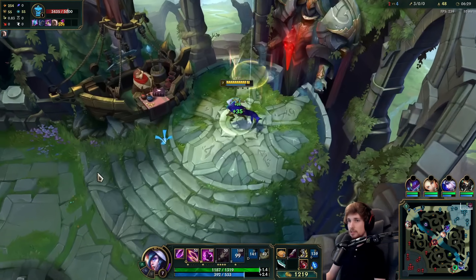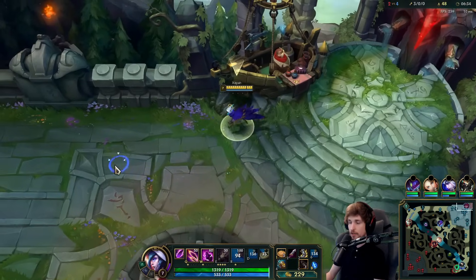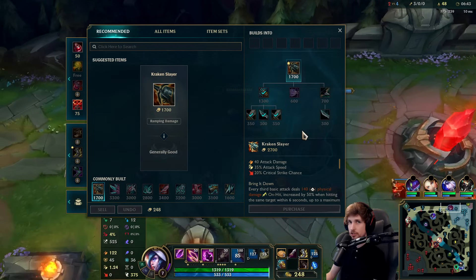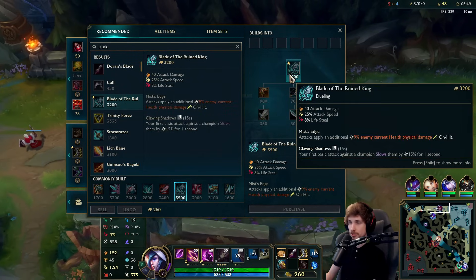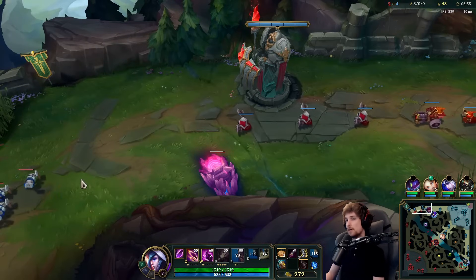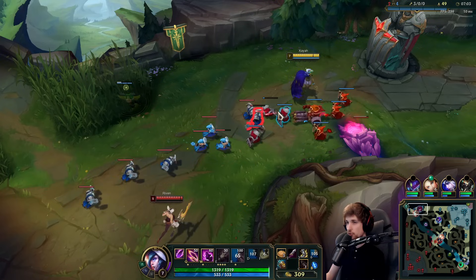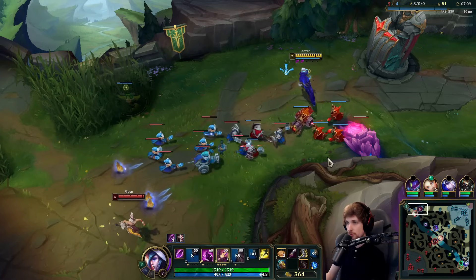Let's go into Berserker's Greaves. The first item we're building is Kraken Slayer. Now there's something I want to mention about the build — lots of times when you're playing a ranged champion like Xayah, you typically go for Blade of the Ruined King, because this item provides on-hit, slow, and lifesteal — everything you need in one item. I think on Xayah you can do that, but a more optimal build would likely be Kraken Slayer into Hurricane, because you get an on-hit build and it allows you to push way faster.